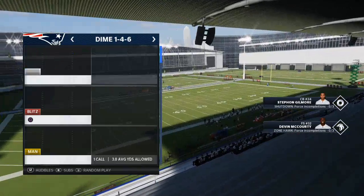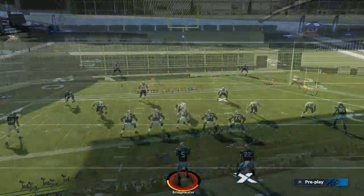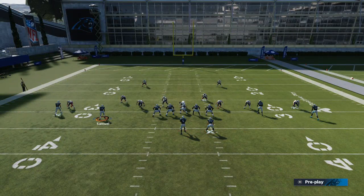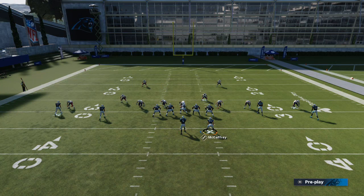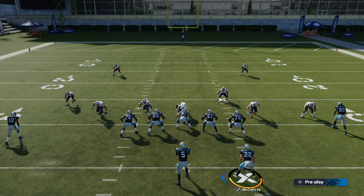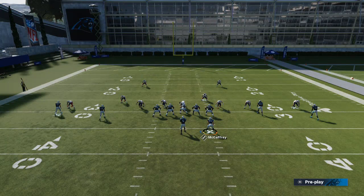Number one, this ability only costs one ability point — it literally only costs one — whereas Slot-O-Matic and some of those other abilities will cost two to three, maybe even four ability points. What this is going to allow you to do is basically automatically beat man-to-man with your running back, because Backfield Master is Backfield Mismatch.